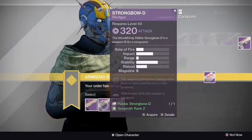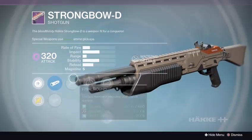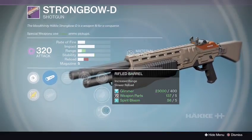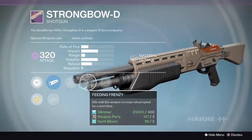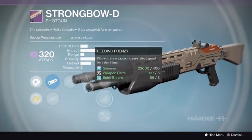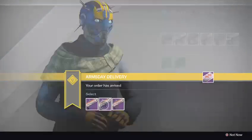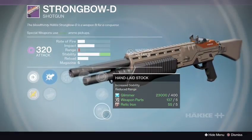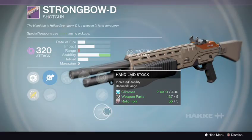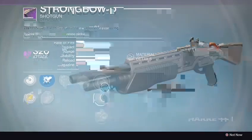Now we got the Strongbow D shotgun. Rank 1: Smooth Ballistics, Field Choke, Final Round, Feeding Frenzy, Single Point Sling, Fitted Stock, and Rifle Barrel. Not bad — Rifle Barrel, Feeding Frenzy, and Final Round could make this a contender. It's no Matador, but it may give you a chance. I really like rank 1. Rank 2 has CQB Lanes, Compensator, Surrounded, Knee Pad, Single Point Sling, Fitted Stock, and Hand Light Stock — you never want to reduce the range on a shotgun, and it looks like it reduces it to 2 or 1 with Hand Light Stock. Pass on that one.